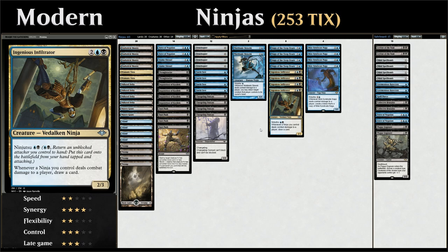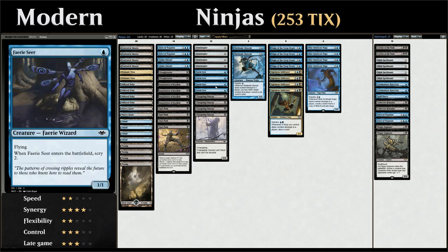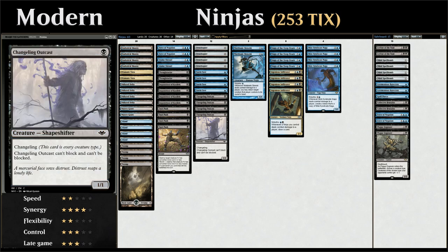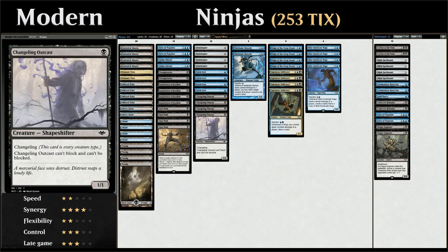We've got 12 cheap evasive creatures to enable Ninjutsu. Four copies of Ornithopter — can't get cheaper than a 0/2 flyer for zero mana. Four copies of Faerie Seer, which lets us scry two when it enters the battlefield and is a one-mana 1/1 flyer. If we pick it back up with Ninjutsu, we can replay it to get the scry two again. Four copies of Changeling Outcast — a 1/1 changeling that is also a ninja, which is very beneficial alongside Ingenious Infiltrator. It can't block and can't be blocked, making it a great Ninjutsu enabler.